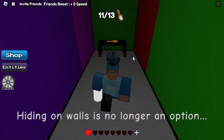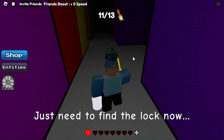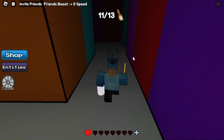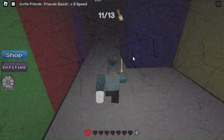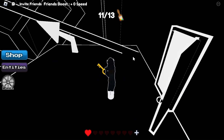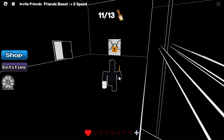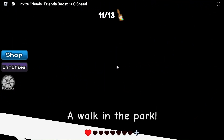Once you unlock the pink door, you will get a key. Now you need to go back to the yellow room. Once you get there you need to do the obby again. Once you do that, use the key to unlock the door. Then grab the final paintbrush and follow me.